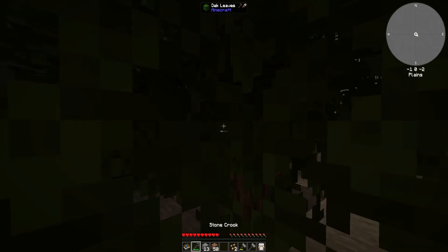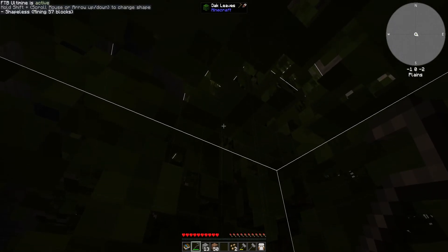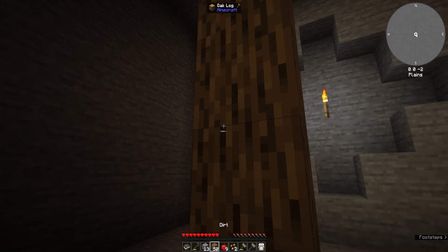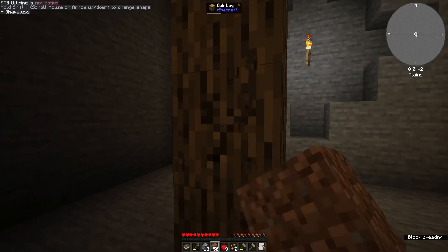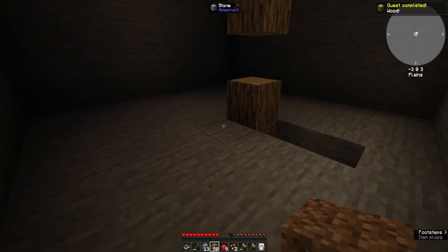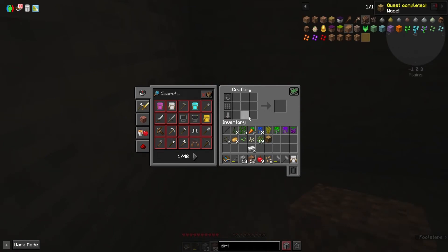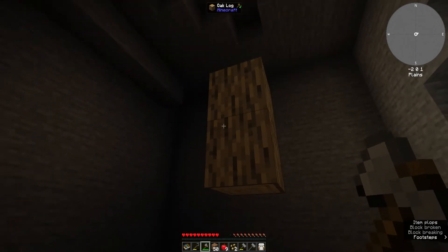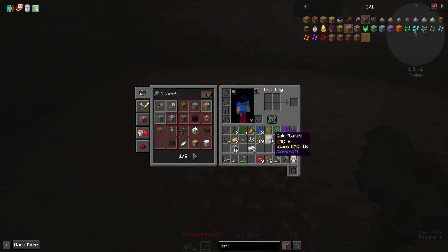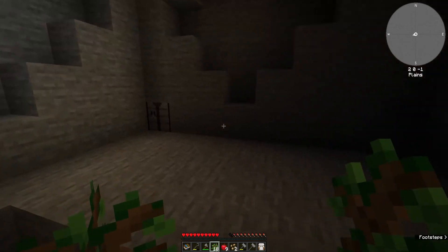So we do the crook. We also have Ultimine — used to be Vein Miner way back in the day, I guess it's called Ultimine now. Which helps a lot. But we have to use an axe — I don't think it works with our bare hand. Nope. So we need to make an axe. Let's make an axe, shall we? That works. And we should have more saplings.